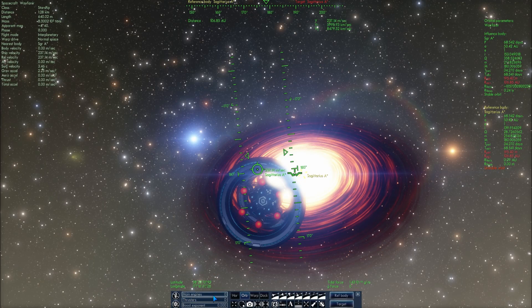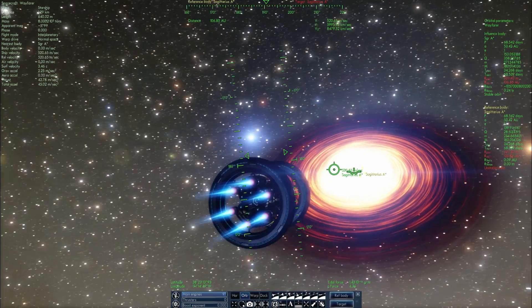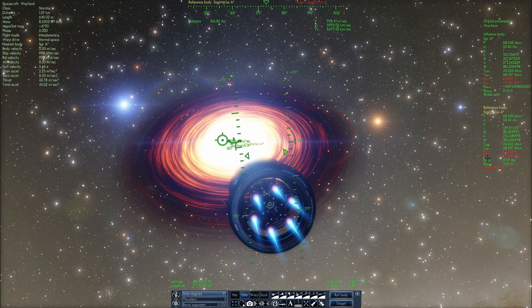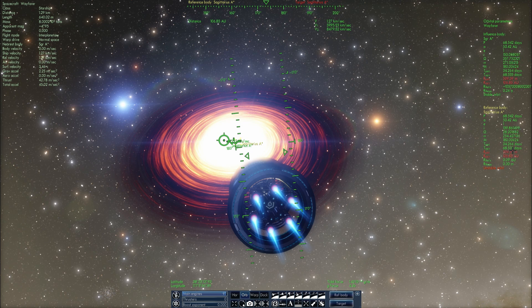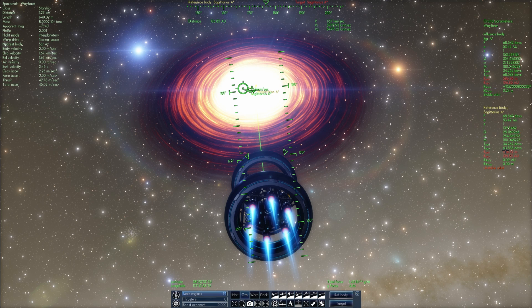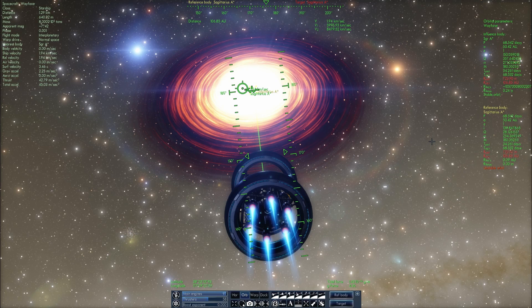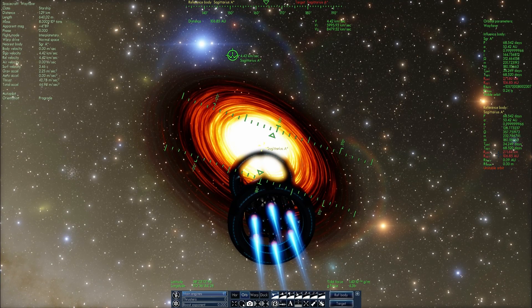All right, let's engage our engines — full thrust ahead — and we're going to be moving and watching the parameters on the right side here. There are two things we need to look at: one is called periapsis and one is called apoapsis — the lowest and highest parts of our orbit. The highest part will be where we are right now at 106 astronomical units, and the lowest one currently is at something like 600 meters, which is not really enough. So we need to move away a little bit and aim prograde to increase the periapsis as much as possible.